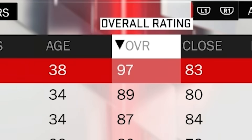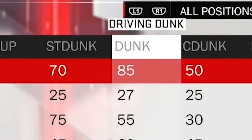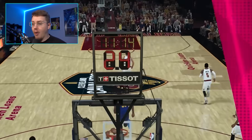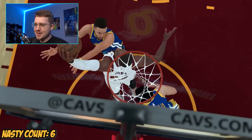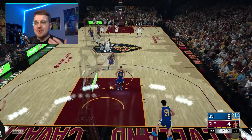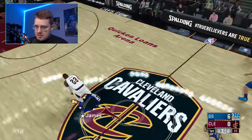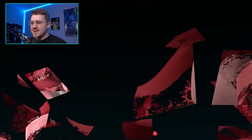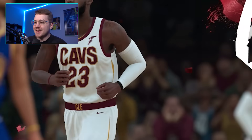2K18. LeBron is up to a 97, still only an 85 dunk. We throw the ball to ourselves — that is 100% a travel — but then we get the steal and call for the alley-oop. Finally, we got that self alley-oop! No way they're showing this whole replay.